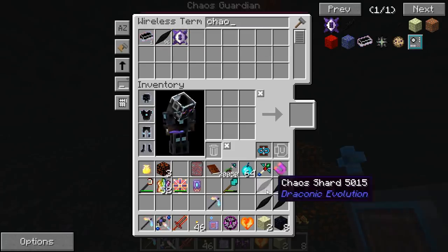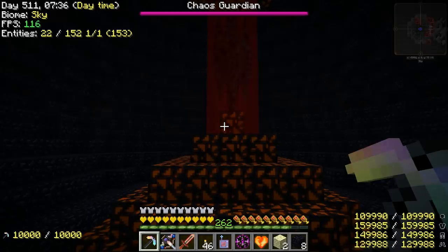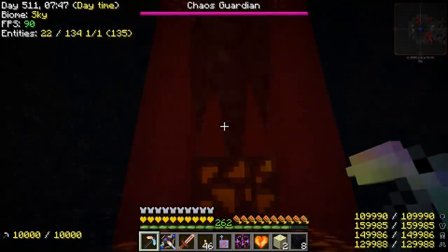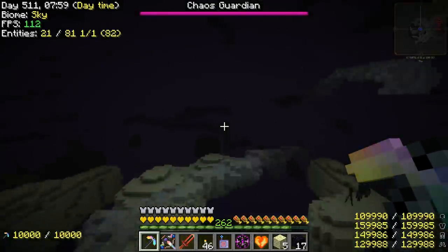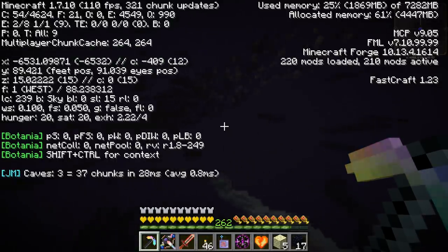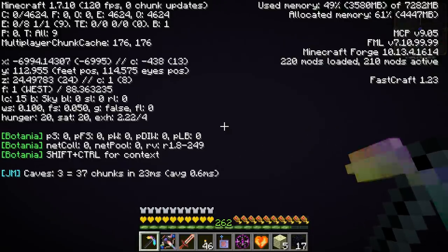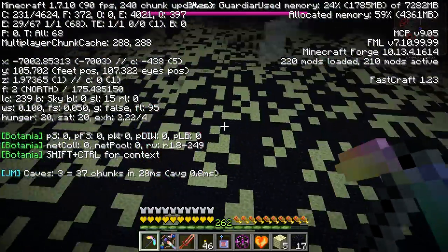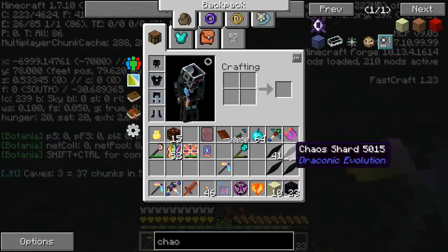We've got 100 Chaos Shards right now. I'm going to farm up a few more. It turns out with this World Breaker you don't even need to kill the Chaos Guardian — you just ignore it. You see it's got the Red Barrier around it; normally you wouldn't be able to break that, but this pick's special. We don't even bother killing the Dragon or breaking any of the crystals — we just ignore it. The island does explode after you break it. Then we fly 1,000 blocks over to the next island and get 20 more. The crystal always spawns at exactly increments of 1,000, and it's easier to spot because there's more Obsidian at the epicenter.